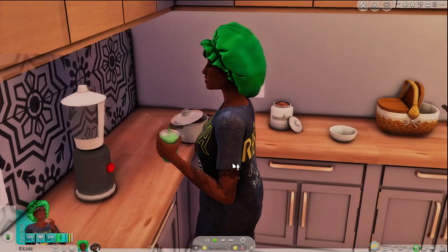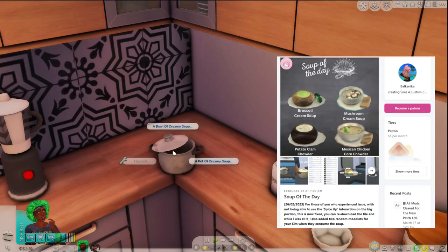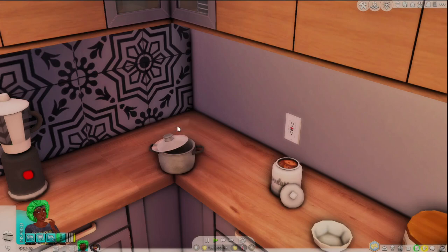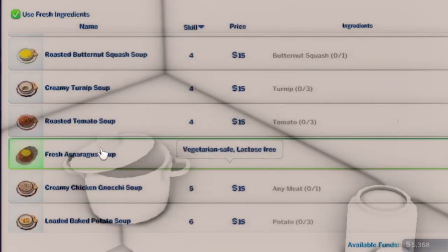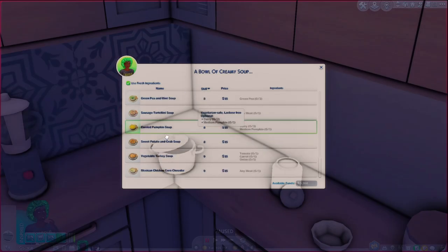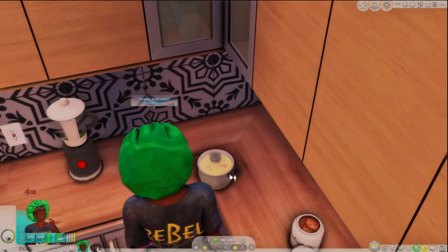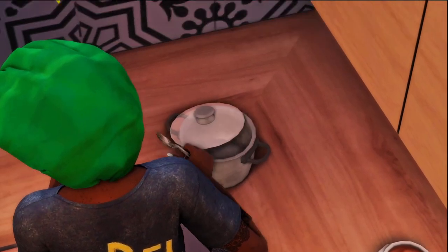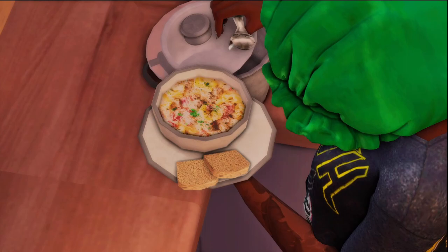The next mod is also by Balkonica — it's a soup pot. You can make a creamy soup of the day, either an entire pot for your family or just a bowl. They have all types of soup: cheeseburger soup, turnip soup, fresh asparagus soup — all acquirable from this pot. I'm going to make a sausage tortellini soup. It creates the soup right inside the pot — check out the textures, the toast — everything just looks so good. It really adds realism.